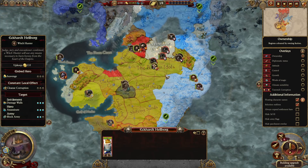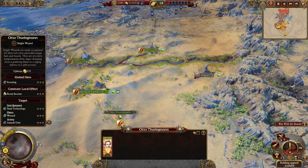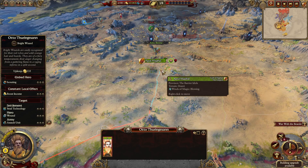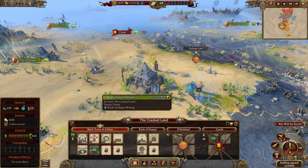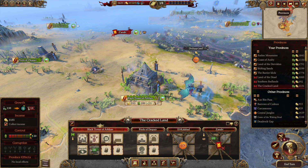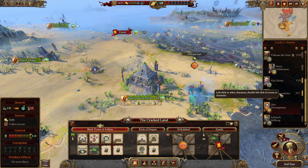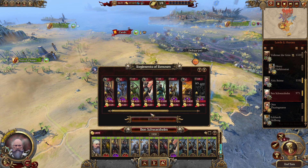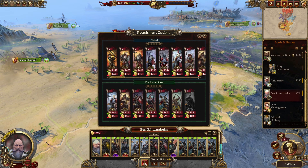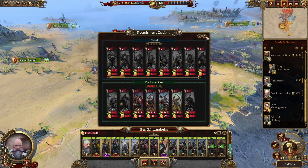Where is our battle wizard? Should be down here — should be on his way up. I'm going to get you to join this army here because we might be having a little war with them sooner rather than later. Let's go there. No more greens. Lords and heroes — your two garrison forces being here. Let's give you two more units just to hold.